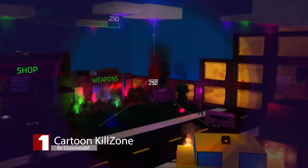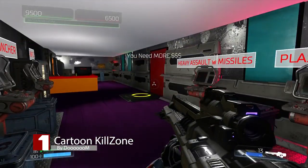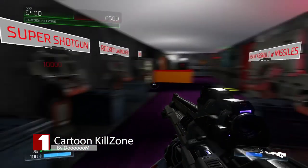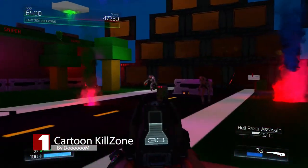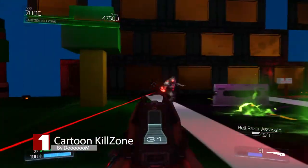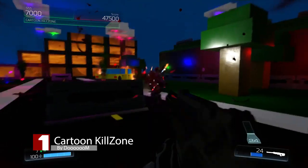And finally, number 1 is Cartoon Killzone, made by Doom. This map is a solo and co-op survival game with a shot mechanic and point system. What makes it popular is its use of custom textures and bright stylized colors that create a cartoony environment. Difficulty ramps up quite quickly, from a stroll in the park to "oh my god, what the hell," with only three lives till it's game over.